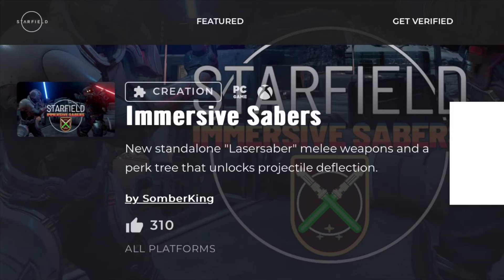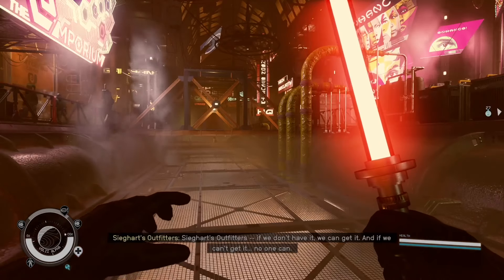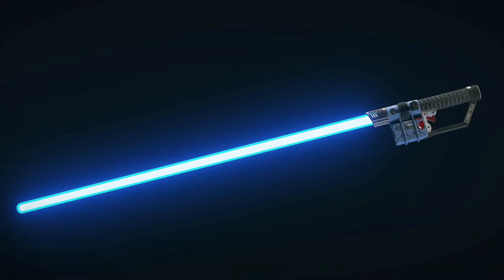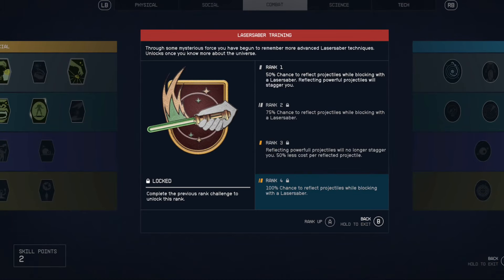Xbox players can now use lightsabers in Starfield by downloading a creations mod called Immersive Sabers. This mod includes red, blue, and green lightsabers that can deflect bullets and melee attacks, and a custom lightsaber skill in the combat skill tree.